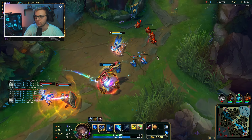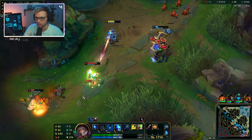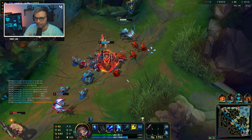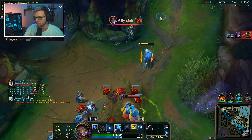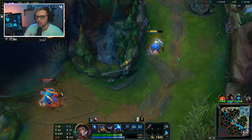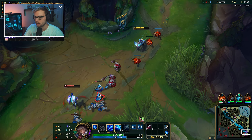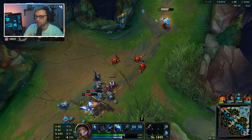I'll deal as much damage as possible. I have my heal in case things go wrong. Galio is coming down - this is bad, I can't do anything about it. I might have to flash. I'm not going to chase - he'll have his E back and just dash away. These guys are going to be looking to back soon, so I'm probably doing the same. I'm just trying to keep my CS up and maintain a respectable distance.